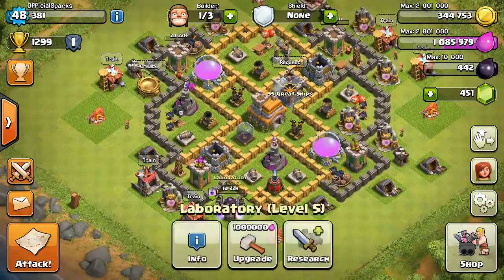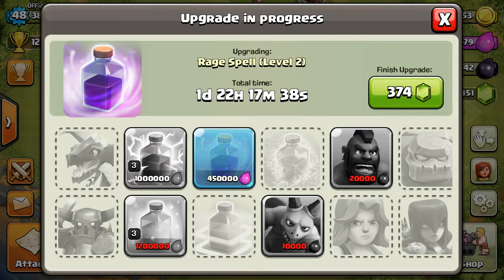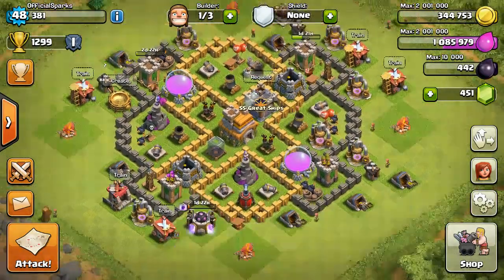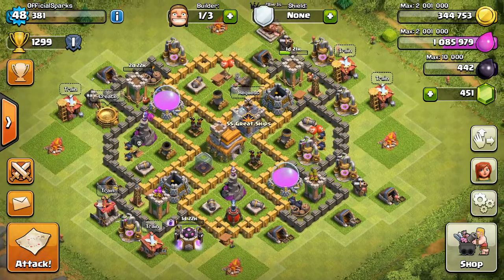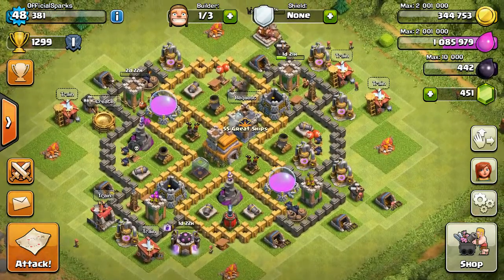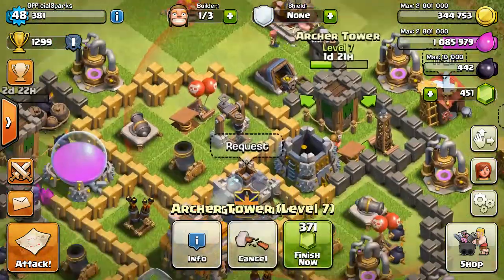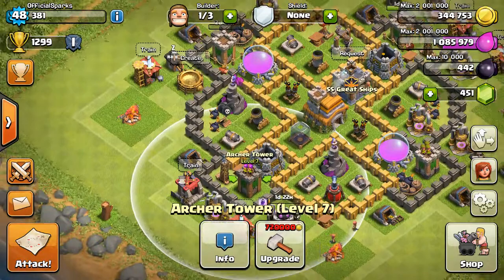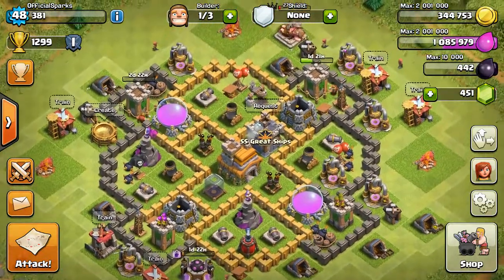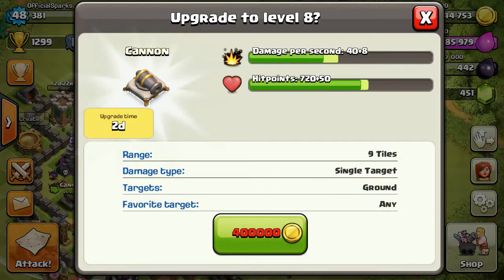New updates: my laboratory — I'm getting the Rage Spell, which I just recently unlocked, to level 2. Obviously I've got the Rage Spell in here so I can test that out later. I'll be doing a video on that. My mortars — one of them is now level 8, and two more are going to level 8.